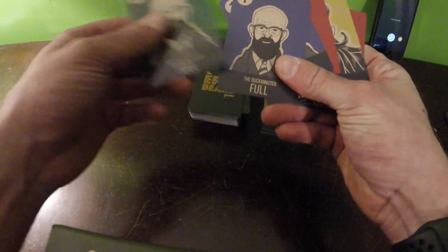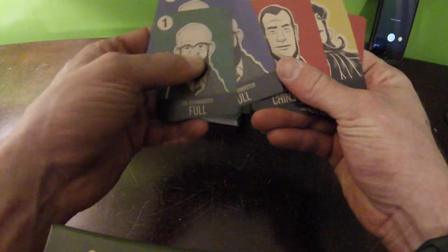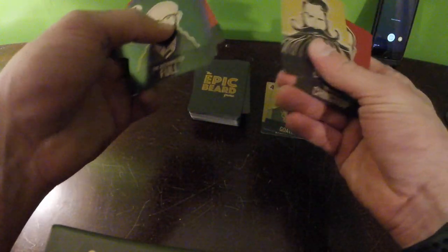We go to this next player. You're going to look at your card. We have a green Buckminster Full, a blue one, another one — actually these are purple, they look blue. I have the helmet chinstrap, which is red, and then I have an epic beard.